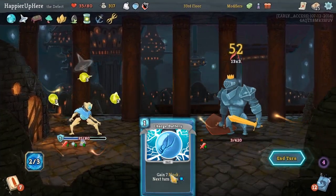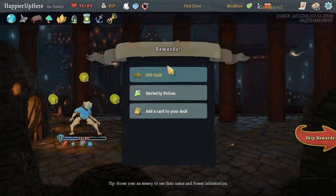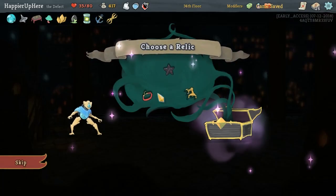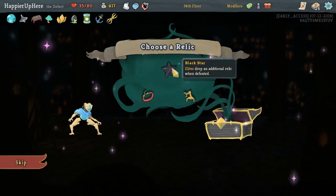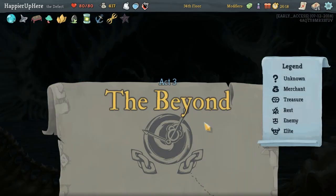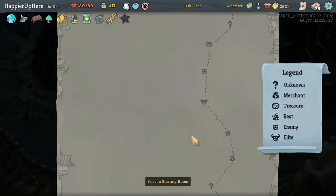I do feel confident we can kill this turn though, unless we draw another Sunder. There we go. That was sad. Here we'll definitely take All for One — that's just super handy, especially in our deck, although it might break our chains. Velvet Choker would be the death. We don't really need the Inserter — I think we'll go with Black Star. None of these relics were really great. Time Eater. I think I see one or two elites — nope, just one. This explains the low score.